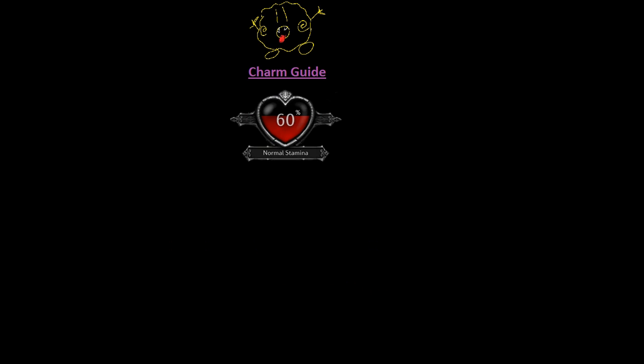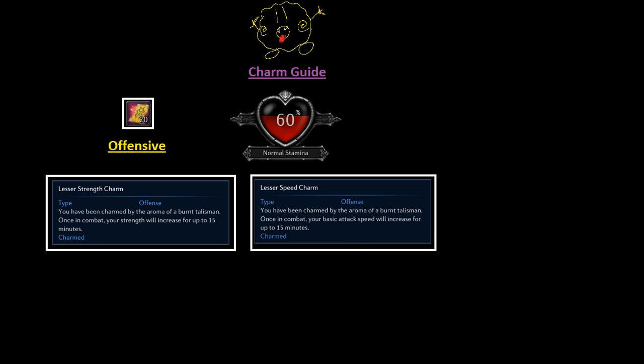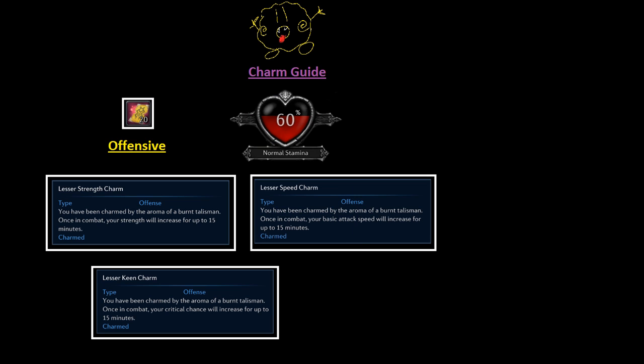Now let's go into the different types of buffs you can get from each type of charm. If you throw an Onslaught charm onto the campfire, you can get one of the following buffs: Strength, Attack Speed, Crit, or Knockdown Rate.